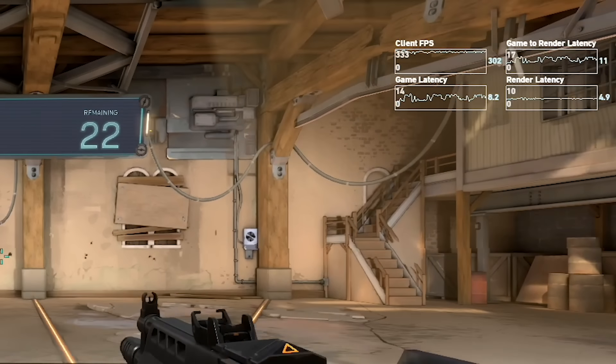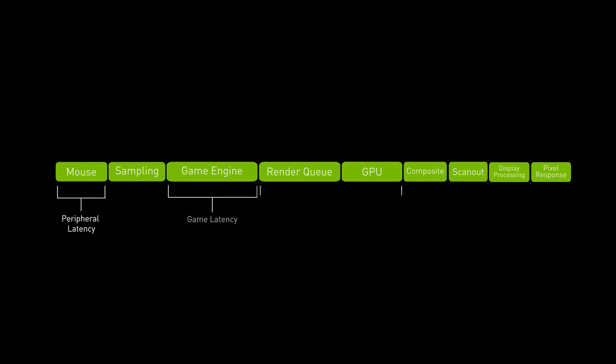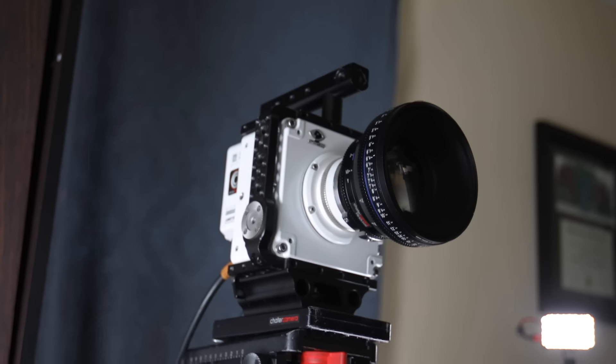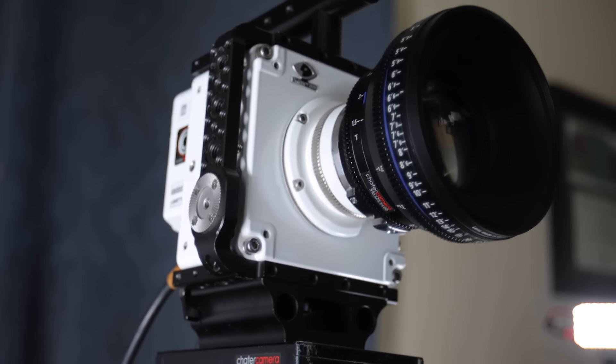The Reflex SDK also provides games the option to display metrics for game and render latency. These metrics can help you get started when optimizing for system latency. However, game and render latency is just part of the story. Your full system latency includes everything from mouse click all the way through to the display. In the past, measuring full system latency required a $5,000 high-speed camera and a modified mouse just to get started.